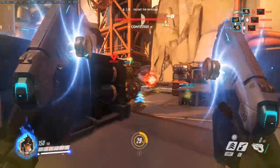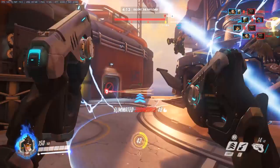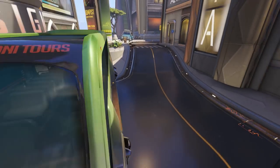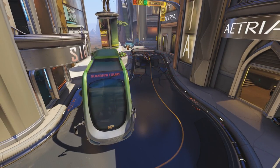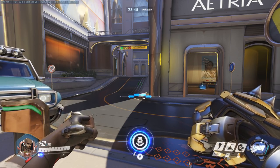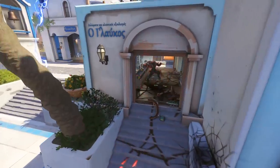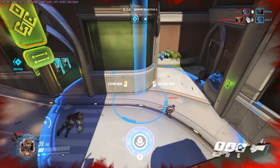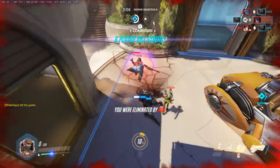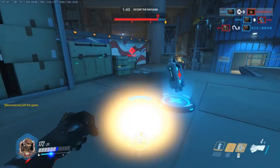Some Doomfist players can become very predictable, using their skills in the same order in the same way each fight. Good players will pick up on this and they'll start to avoid and counter them. His ultimate is telegraphed to the enemy in a couple of ways — the first is a large circle that becomes visible to the enemy once you lock in your target, but there is also a sound effect. Experienced players will be able to tell if you're trying to target them and they'll try to move away. The longer he stays in a fight, the weaker Doomfist becomes, as once all his skills are on cooldown he's drastically weakened. Because of this, you should always try to have a skill left to disengage from a fight, be it a Rocket Punch or an uppercut and slam combo.